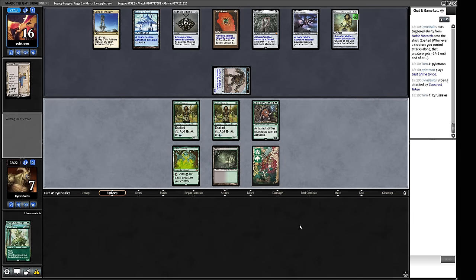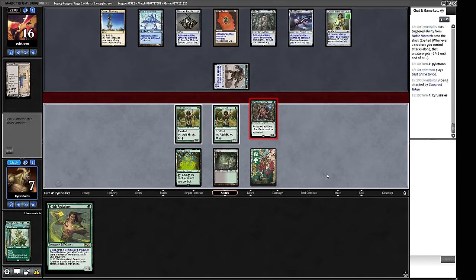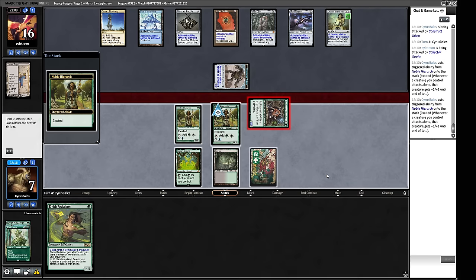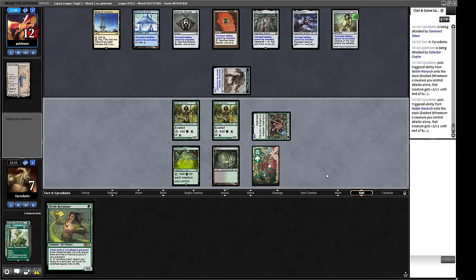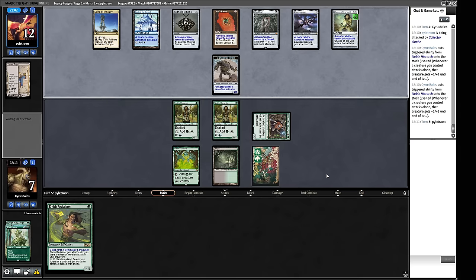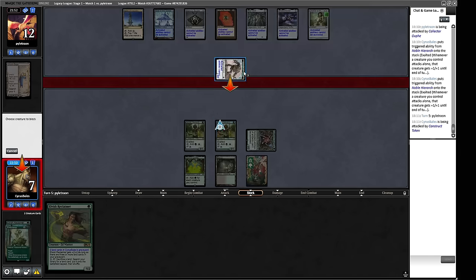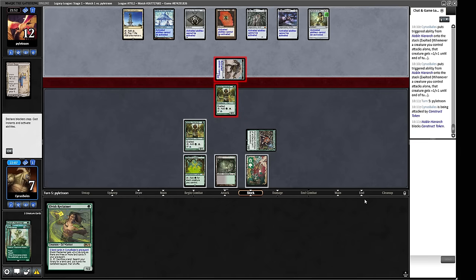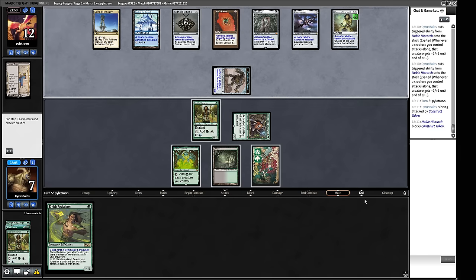The Elvish Reclaimer would go straight to the graveyard from the Chalice. We'll bash for four then lose one Hierarch this turn — costs us about two mana, one from itself and one from the Cradle. It doesn't take much to blow this open — a Natural Order or Green Sun's Zenith would do fine. Noble Hierarch makes the noble sacrifice. Now we only attack for three with Collector Ouphe. A Wooded Foothills gets us Dryad Arbor, so we survive a bit longer.